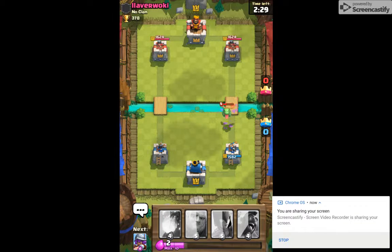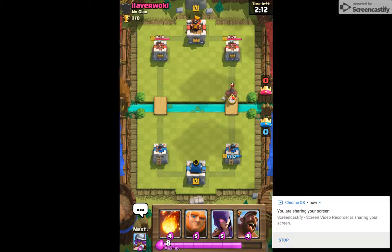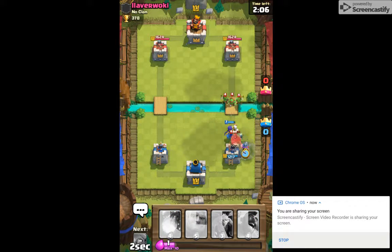We should be fine, I just need elixir. Let's get a Witch out there, Musketeer dropping in the back.